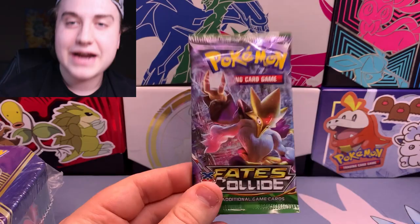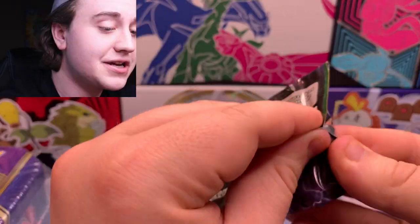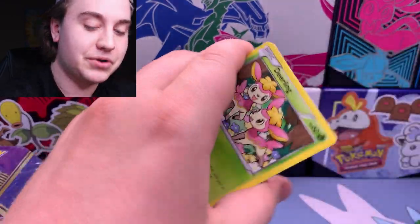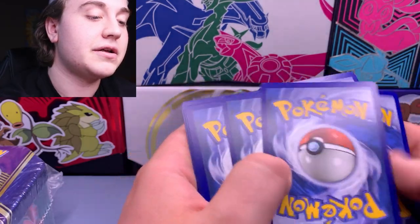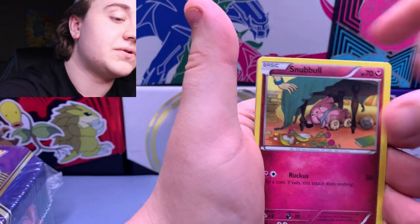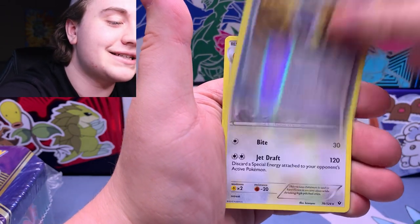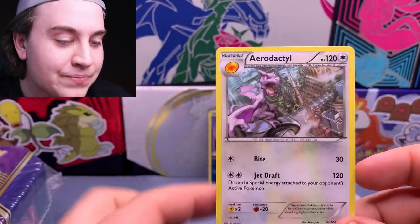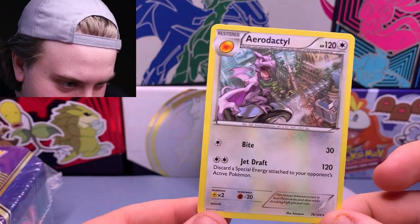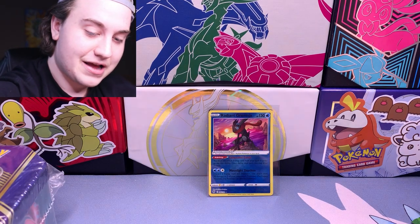Now we're getting into some XY goodness with Fates Collide — a juicy set. Still have yet to pull that Alakazam Secret Rare. Also haven't pulled a Break card in a little bit. Cards: Deerling, Riolu, Snubbull, Binacle, Bronzor, Random Receiver as our reverse holo, and an Aerodactyl as our rare. Interesting thing — I'm pretty sure you need a Fossil Amber card to actually evolve these fossil Pokemon, which is a trait that's been lost recently.